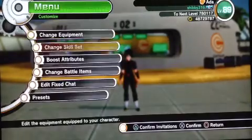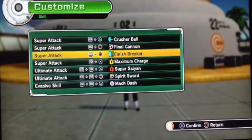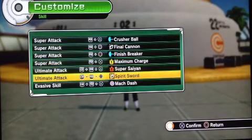Let me show you. So, skill set: final pressure ball, final cannon, ignore the finish breaker, and spirit sword.